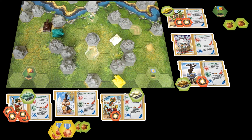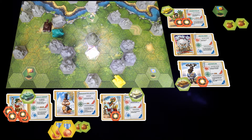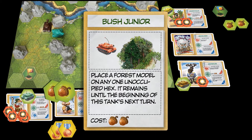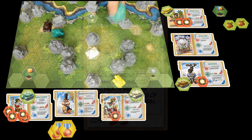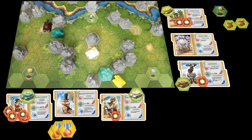Francis uses his base movement to reach another strategic location, then plays an action card: Bush Jr. Sparotacus is trying to capture the flag, so the forest module is placed in his way, forcing him to go around.